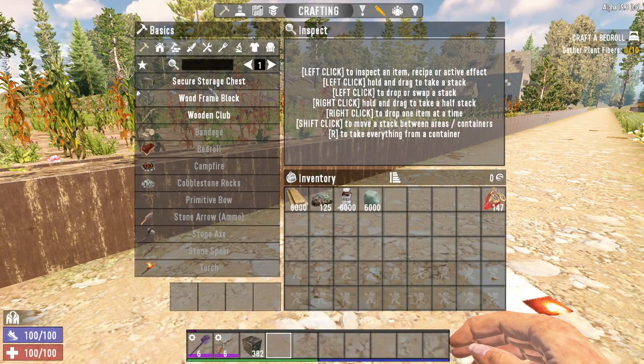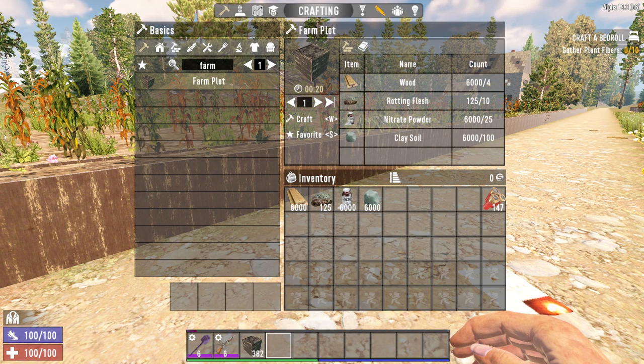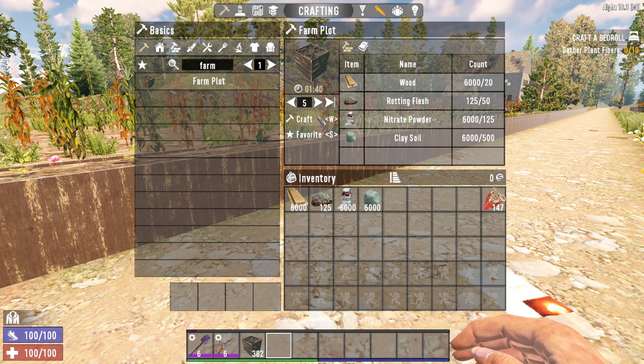So if you want to farm anything in 7 Days to Die, you'll need to craft a farm plot. You can't just use a hoe on dirt anymore — this feature was removed in Alpha 18. I don't remember why the devs decided to do this, but farming was extremely strong back in the earlier alphas, which it still is, but it was kind of broken back then.